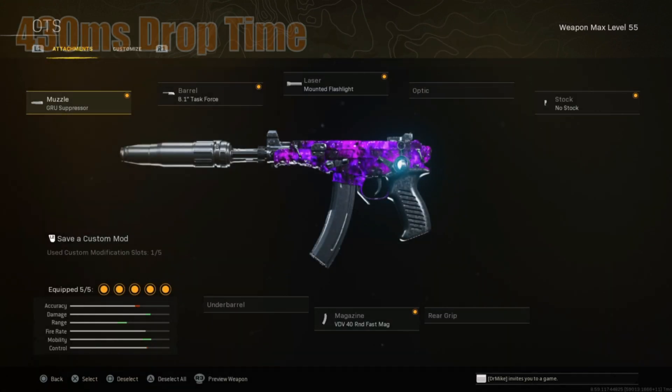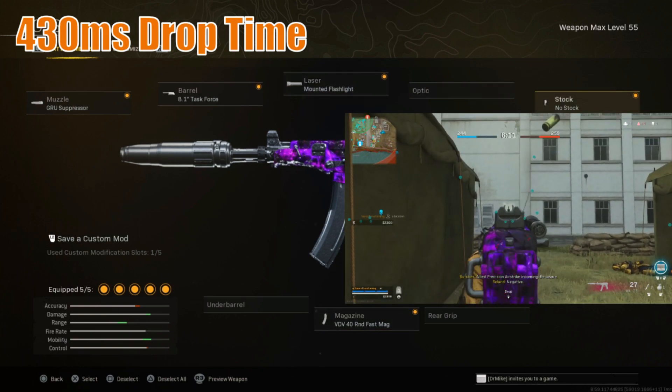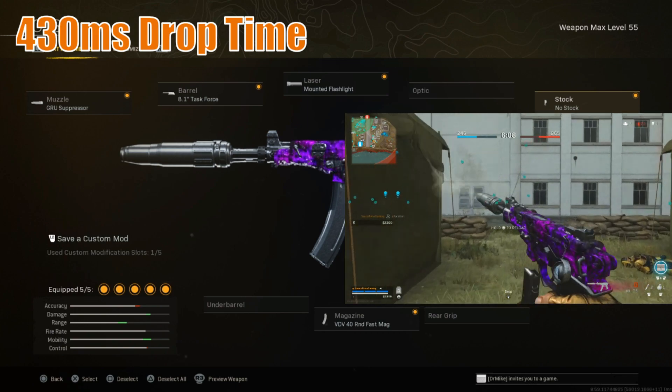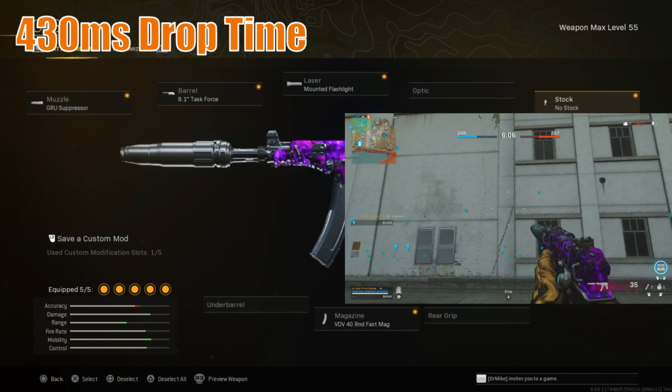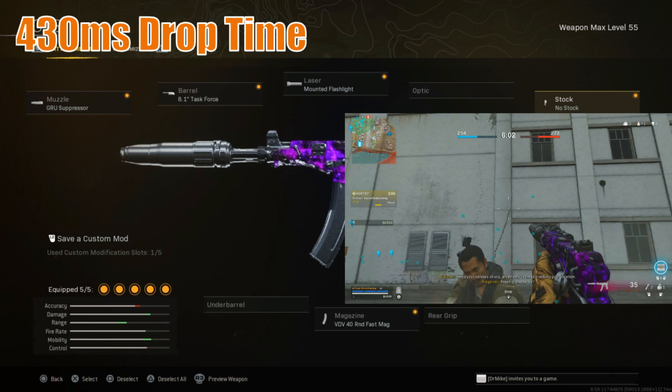Next one is the Cold War OTS-9: Groove Suppressor, 8.1 inch Task Force barrel, Mounted Flashlight, VDV 40 round fast mag, and No Stock — pretty much the meta OTS build. The drop time for this weapon is 430 milliseconds, so you love to see it.